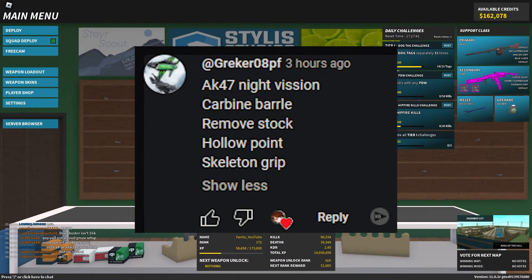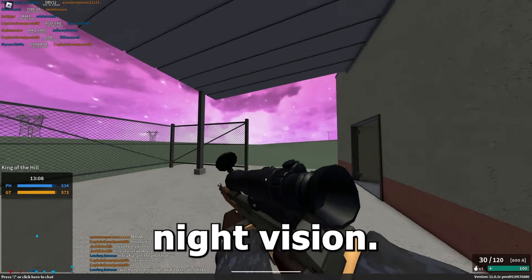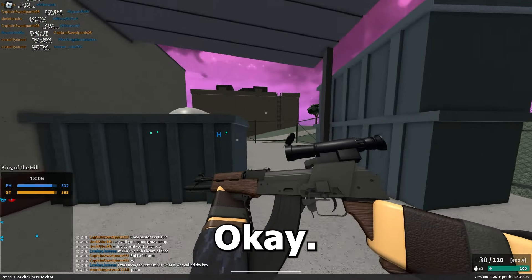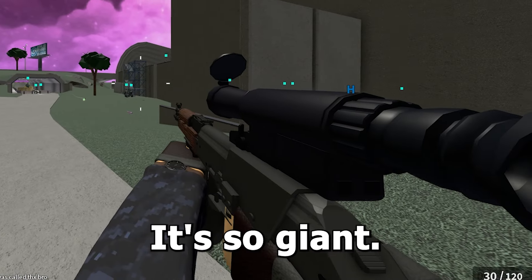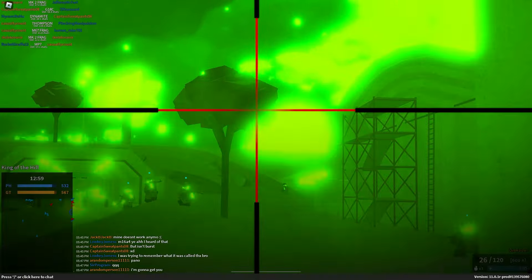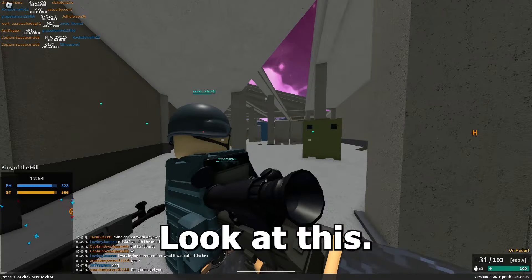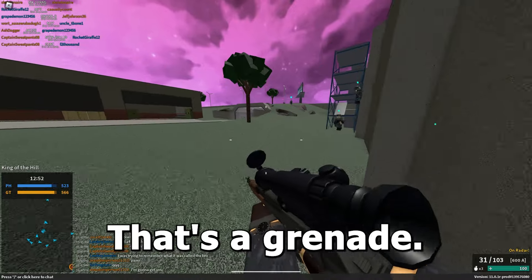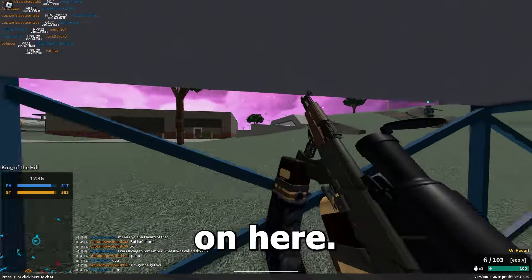Next up we have the AK-47 Night Vision with a night vision scope, carbine barrel, remove stock, hollow point, and skeleton grip. This thing is ugly — the scope looks absolutely giant. Oh my god, there's a grenade — I can't even see the guy I'm shooting at. That's what's going on here.